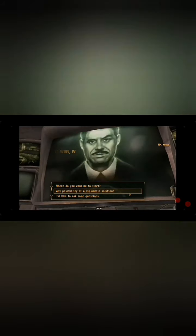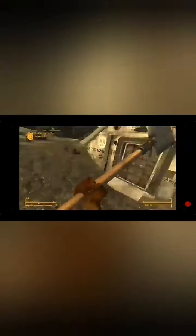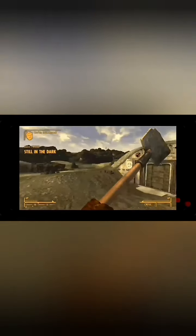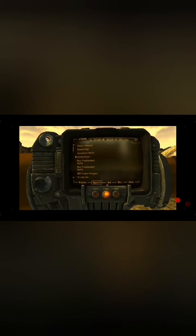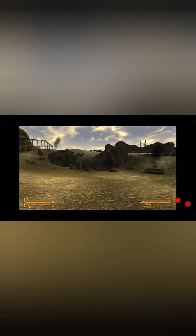I talked to Mr. House, and now it was time to deal with the Brotherhood of Steel. Dealing with the Brotherhood of Steel was pretty hard actually. I died a couple of times, but I figured out the best way to do it — just run by and ignore them. Once you activate the self-destruct, just run as fast as you can and it's not much of a problem. Only wasted a couple of stim packs.